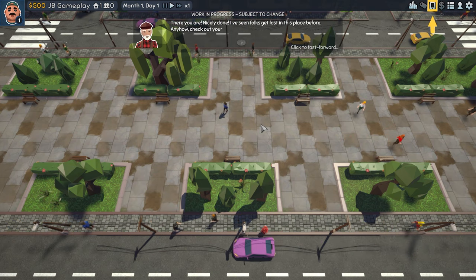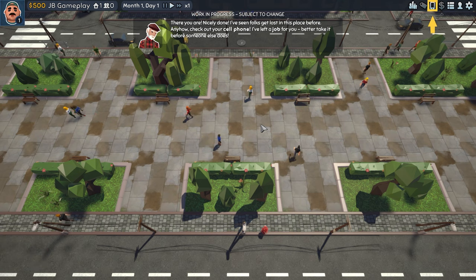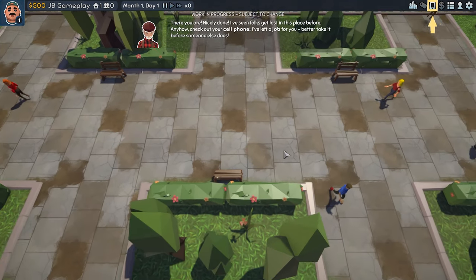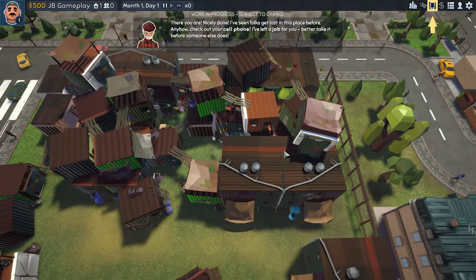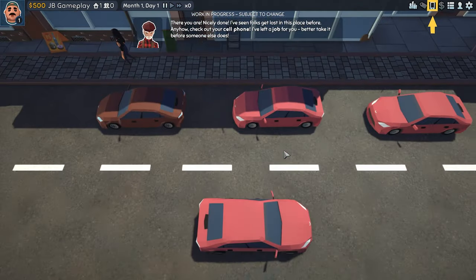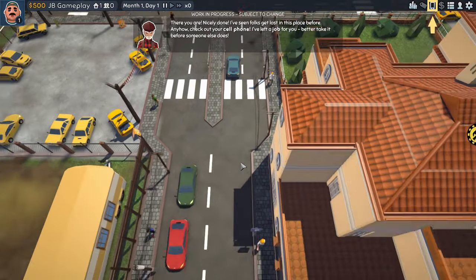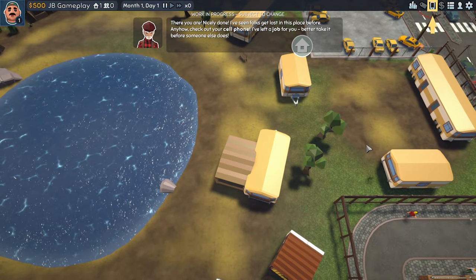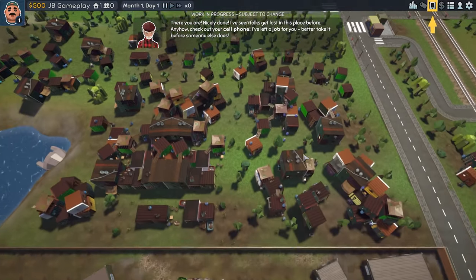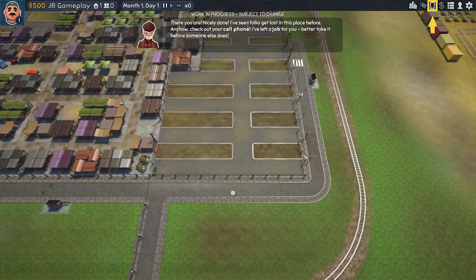We arrive in the slums district. The guide says: 'Check out the cell phone, I've left a job for you — better take it before someone else does.' We can zoom in and zoom out. Look at this — this is really the slums district. Look at these cars, it's just like Grand Theft Auto. There's a trailer trash park down here. This area is big and I love it.